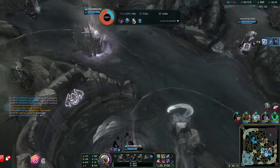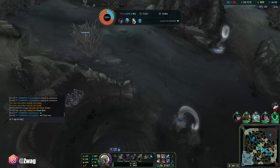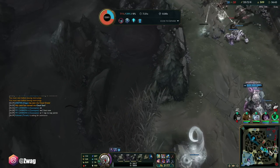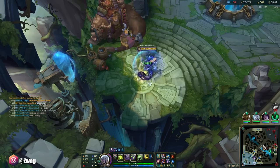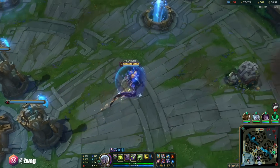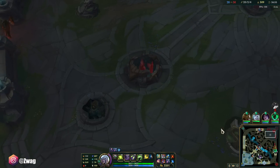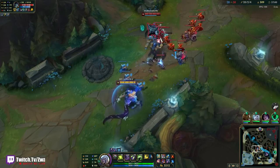I didn't want to flash there because I still could have died — the Maiden was hitting me and I was really low. I wouldn't have lived with flash. Plus, I have flash for the next fight. If I died here the only thing we could have lost is that dragon, which we didn't — so my flash is up and we're good.